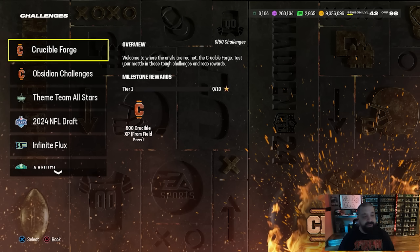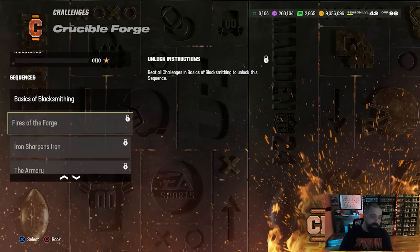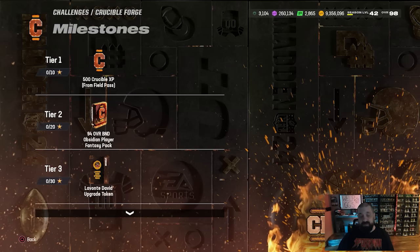We got two sections of solo challenges: the Crucible Forge and the Obsidian challenges. This is a one-part promo, so everything available right now can be unlocked — we don't have to wait until next week. If you take a look at the Crucible Forge milestone rewards, there are different sequences; you can't play the second one till you beat the first one, can't play the third till you beat the second, etc. In the milestone rewards there's field pass XP and a bunch of 94 overall BND Obsidian player fantasy packs. These 94 Obsidian players can actually upgrade to a 97 overall via objectives, and there are five of them in total.